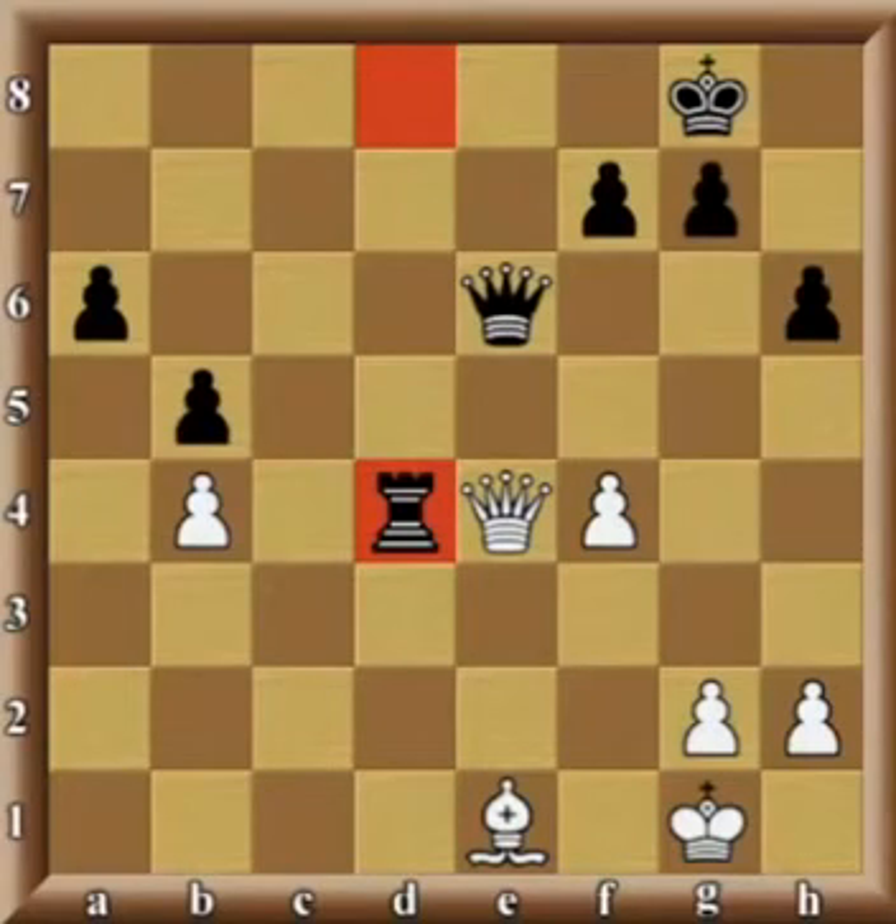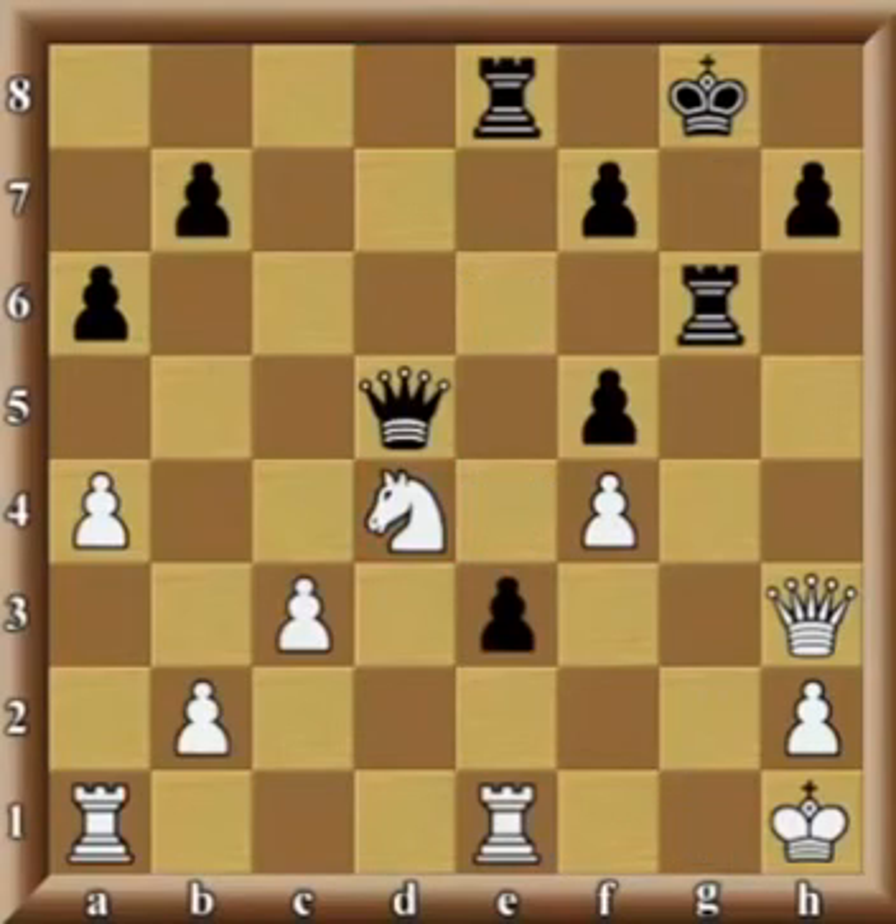As I keep saying, it's always extremely important to be aware of the options to check or capture something. In this next example, it is obviously white's turn — we can know that for a fact because white is in check, and whoever is in check is always the side about to move. In this case, there are only two reasonable-looking moves: to block the check on f3 either with the knight or with the queen.